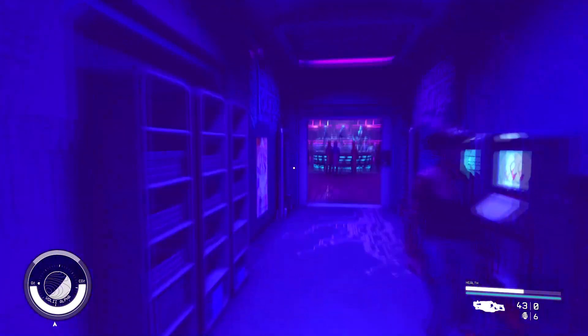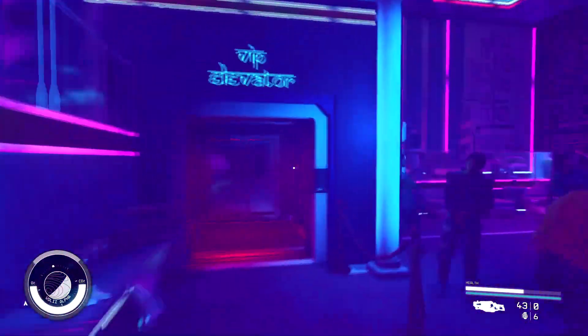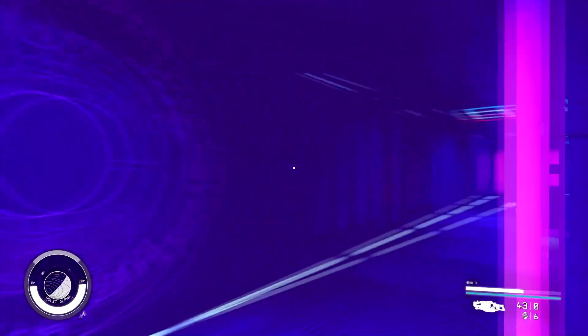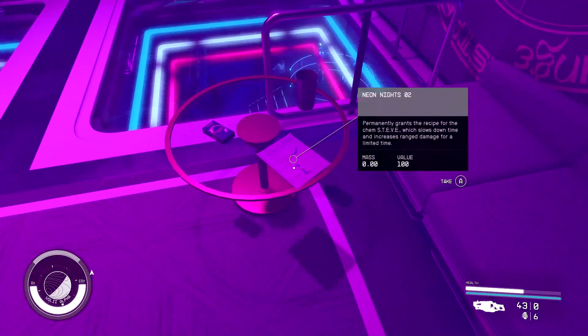Alright, Neon Knights number two is in the Astral Lounge, where all of them are dancing in their great costumes. We're just going to take a left into the VIP elevator and head up. Then we're going to make a right and go into booth number one, and just right here on this table will be Neon Knights two.